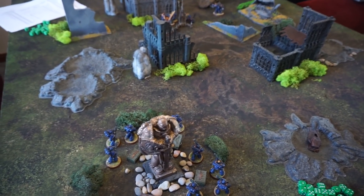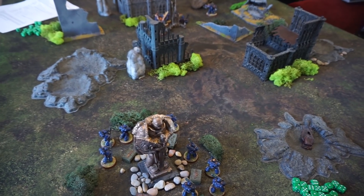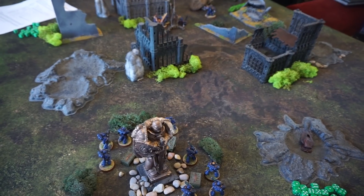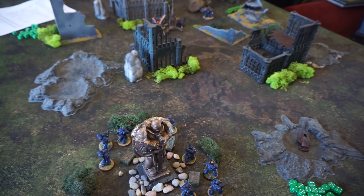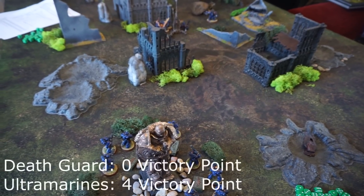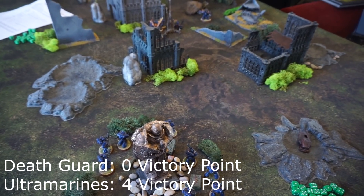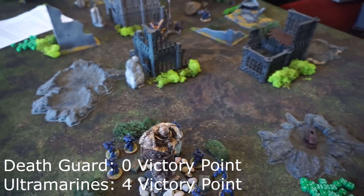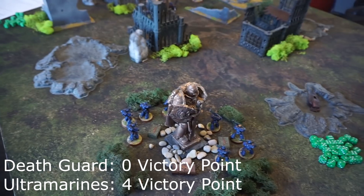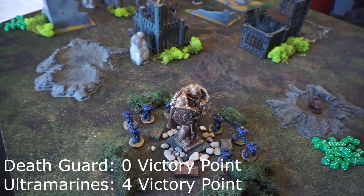In terms of victory points: Ultramarines got first blood, had the Stormtalon next to the Nurgle Garden for one turn, and held the middle objective for two victory points — a total of four victory points against zero. Very low-scoring match. It was trying something different, but I feel like the battle would have gone this way regardless.